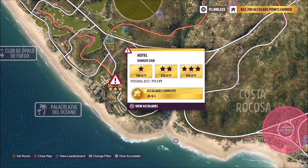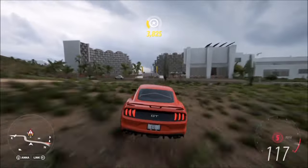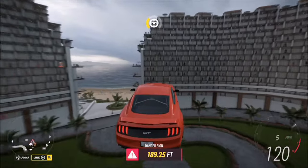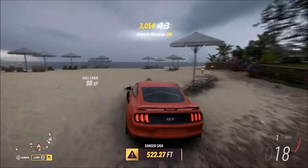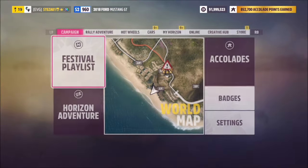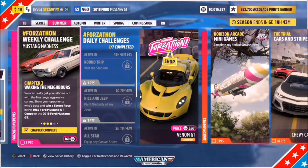To do this I headed over to the Hotel danger sign. The reason I picked this one is that three stars here only requires 450 feet, so it's super easy to achieve and you don't need a massive run-up. Try to get three stars on the first attempt, then simply rewind and go back and do it again — as you can see the three stars have already registered. That's the first challenge done.